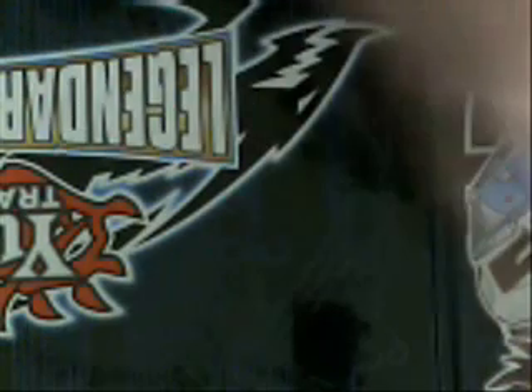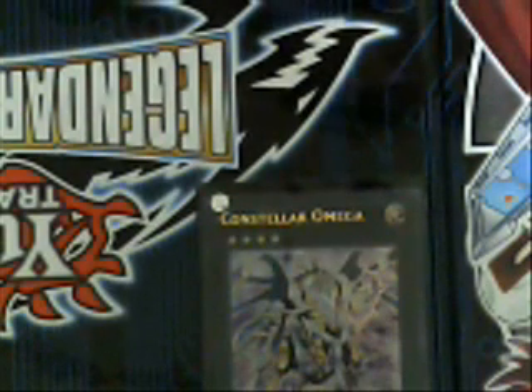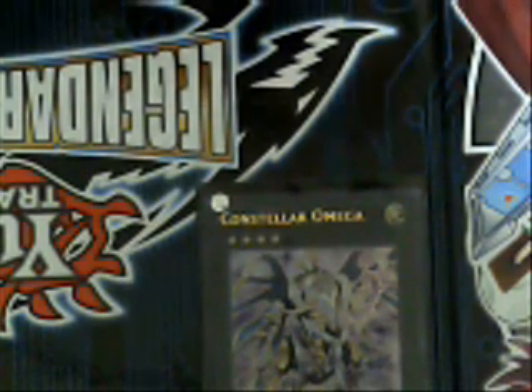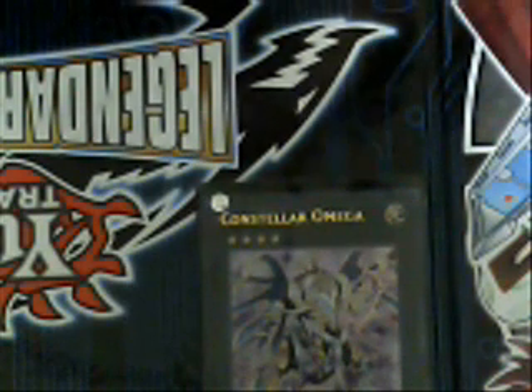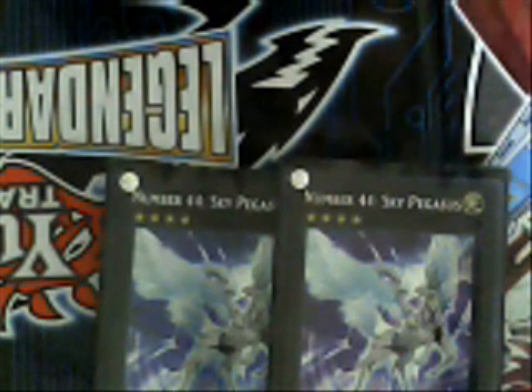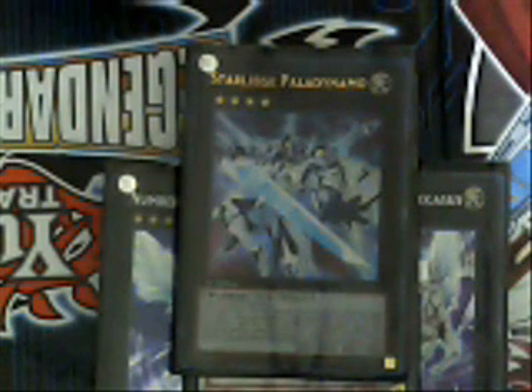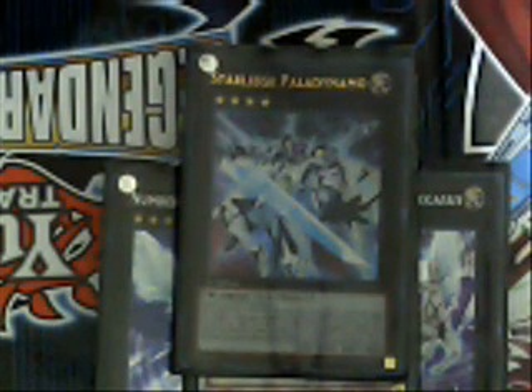Now let's check out my extra deck — it's a little light compared to what a lot of people run. I run one Constellar Omega, which allows my opponent to not use spell or trap cards against that card's attacks, so I'm doing 2,400 points of damage they can't stop. Two Number 44: Sky Pegasus, which forces your opponent to pay 1,000 life points or ditch one of their monsters — real useful. One Scrap Dragon, great for popping back row and getting rid of pesky field spell cards. One Number 18: Palladynamo, great for taking your opponent's boss monster down to zero attack; and if they do manage to defeat it, you get a draw, so it's got two great attributes.